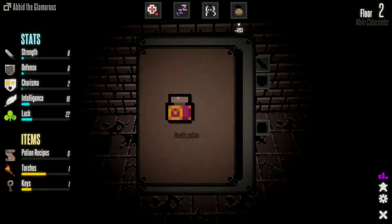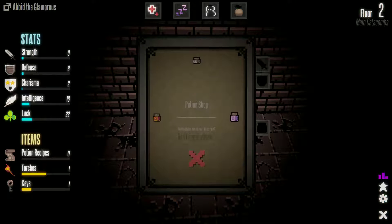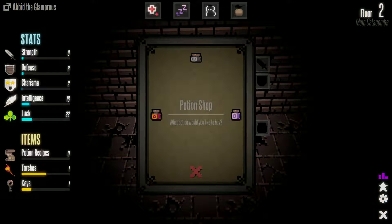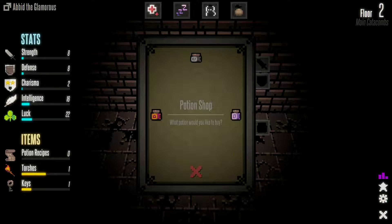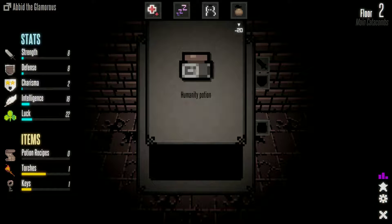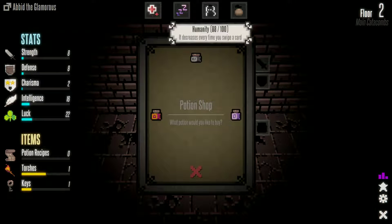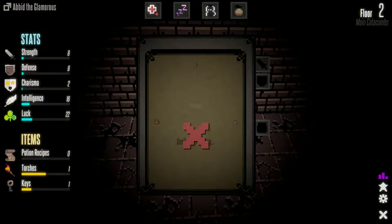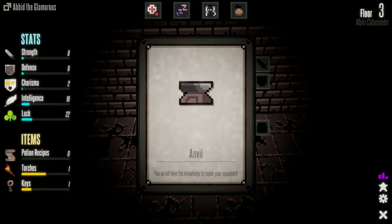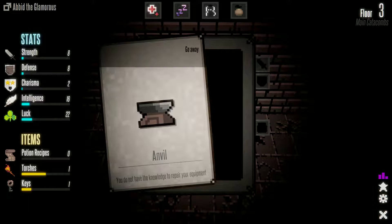Potion shop — health potion or energy potion. I don't really need either. I gathered from playing the first time that there's no inventory, so don't buy anything. There's also a humanity potion — I could buy one, but let's skip it for now. Anvil — you do not have the knowledge to repair your equipment.